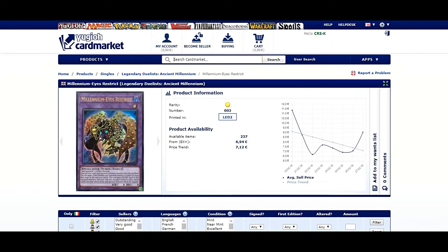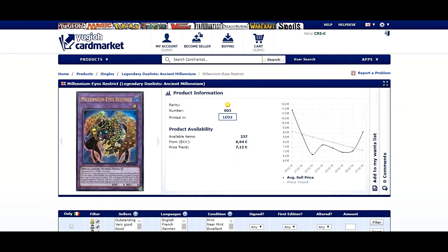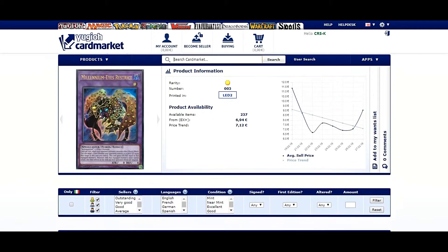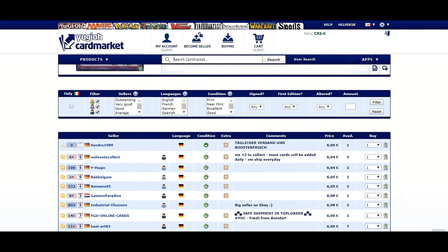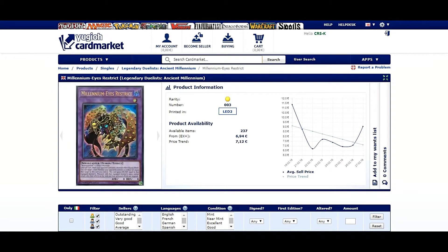The first card I want to talk about is Millennium Ice Restrict, a new ultra rare card that came out in Legendary Duelists. It's sitting around seven euros and it's a very important card. It's another target of Eater of Millions, and right now it's the most powerful option since you can use it in the same way as Called by the Grave or Designator from the Grave — it's actually a temporary substitute for that card.